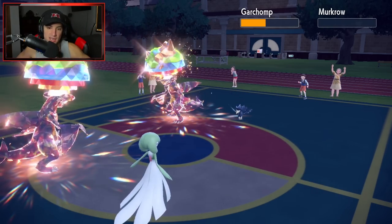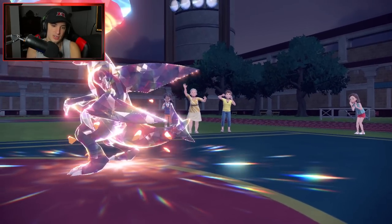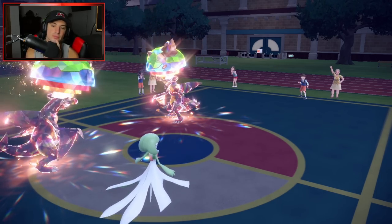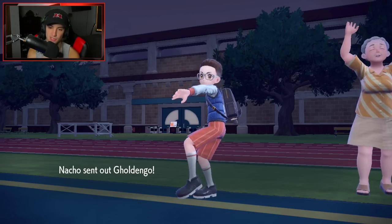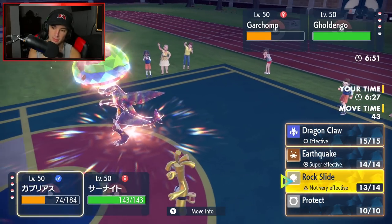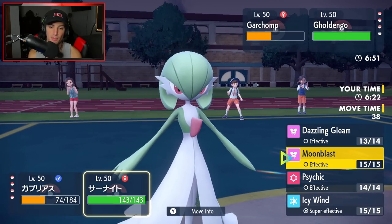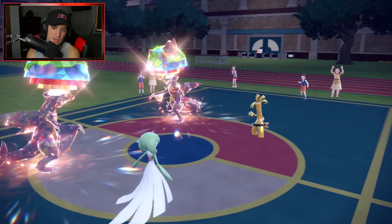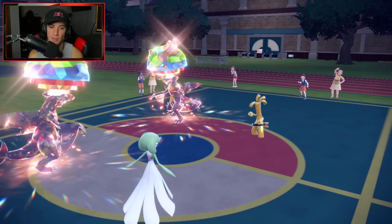Not too bad. What I could do here is protect my Garchomp and use Icy Wind, which I'm feeling is the right play. But I'm Choice locked, so I can't switch. Gholdengo is going to be a problem. I think it's just protecting here, because once my Gardevoir drops out I can bring in my Talonflame.